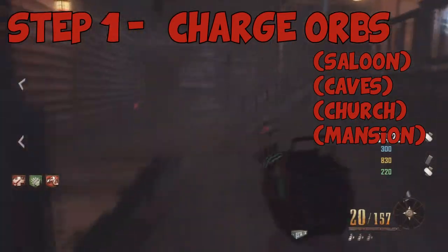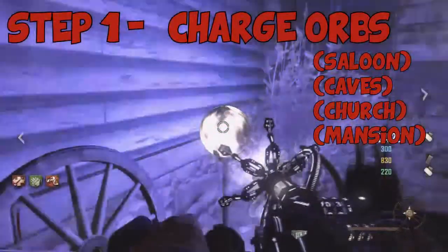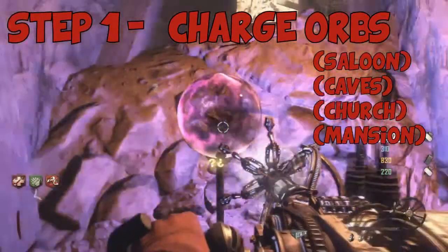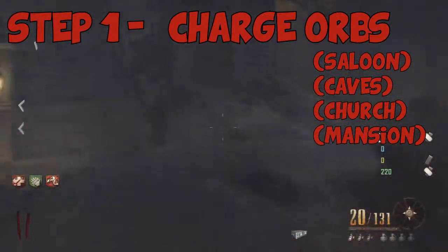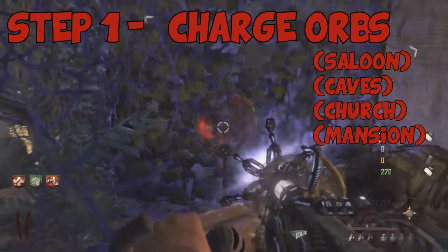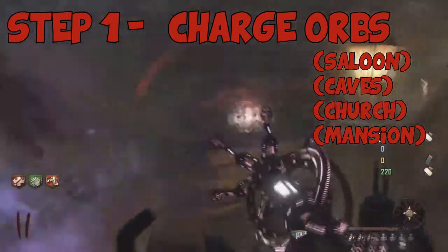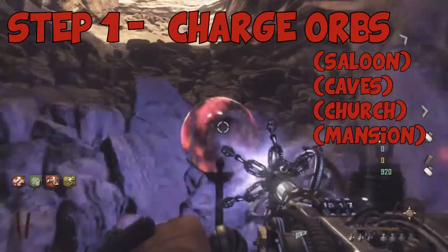For the first step we need to charge the orbs. The first one is located right here outside the saloon — really easy, just charge that one up. The next orb is located right here in the caves. You just need to charge these up until they turn a whitish red color and there's a loud ding. Then we go to the back of the mansion, right there in the little corner — just charge that up. Our last location is right here over by the church.